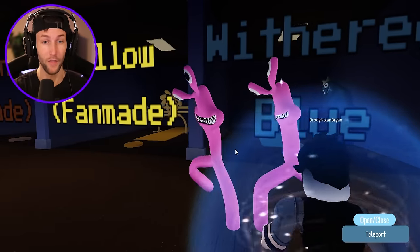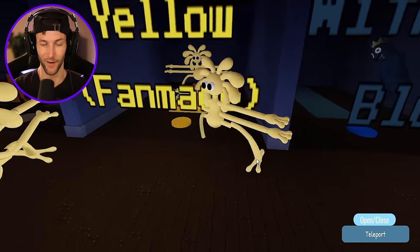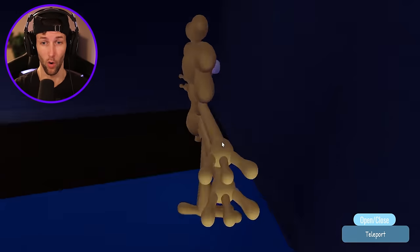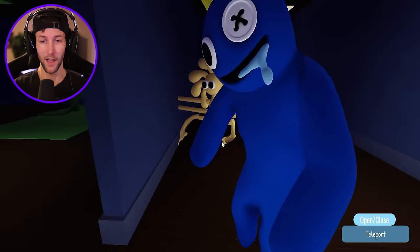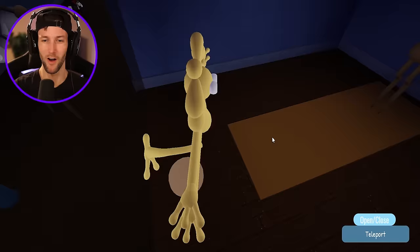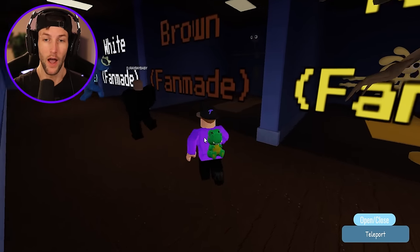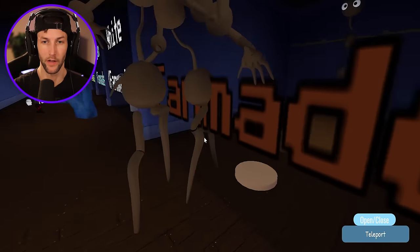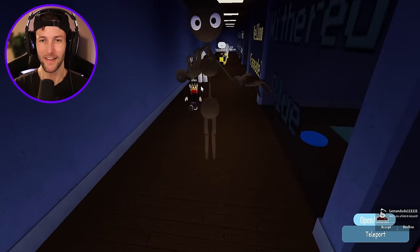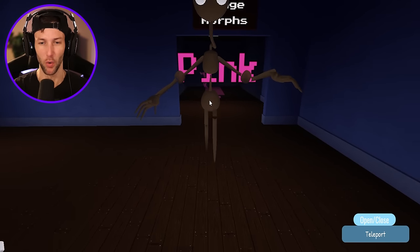We didn't get withered blue — that's the only one we still need. Let's check out yellow. I like how they're making them look different from the other games, but he's sliding all over the place and he's so hard to control — he's kind of broken. Let me reset. Now let's check out brown who looked really cool. He's much easier to control — he's like tiptoeing, like a praying mantis. Praying mantises kind of creep around and tiptoe like that.